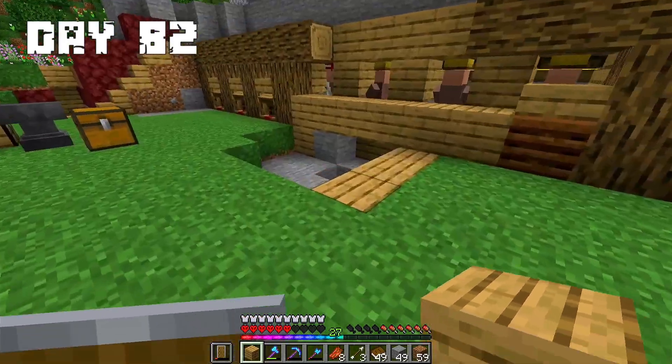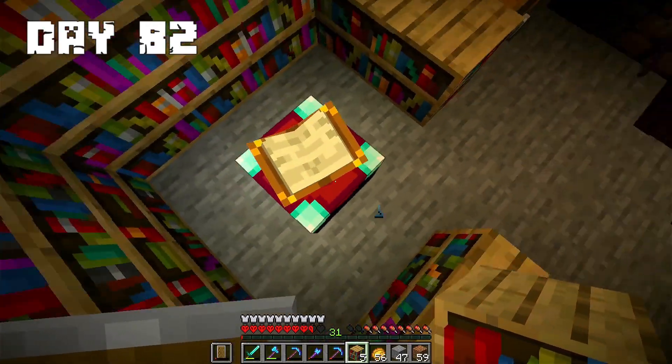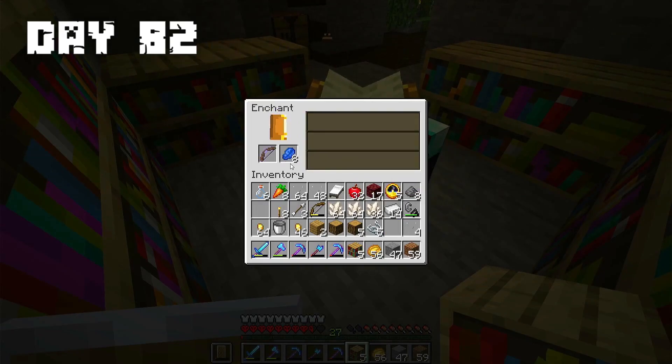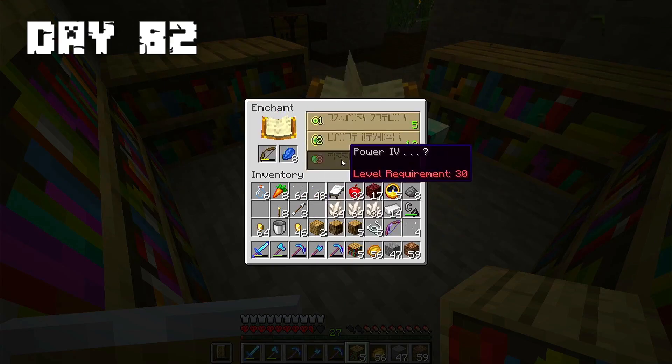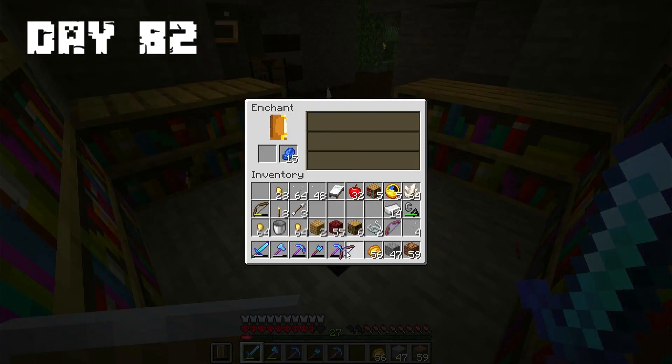Day 82: A creeper exploded behind me. I went to the Nether to get to level 31 and then put an enchant on my bow. The next enchant is Power 4. So I went back to the Nether to reach level 30 again, and now I got a bow with Power 4.